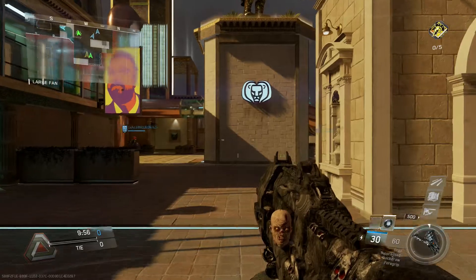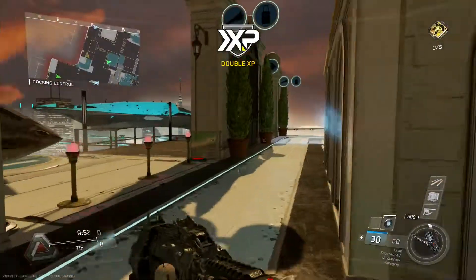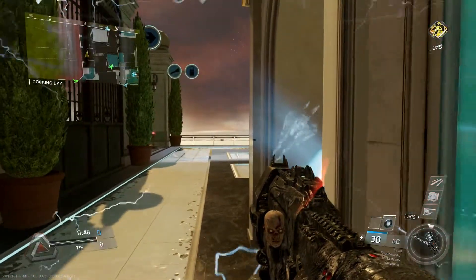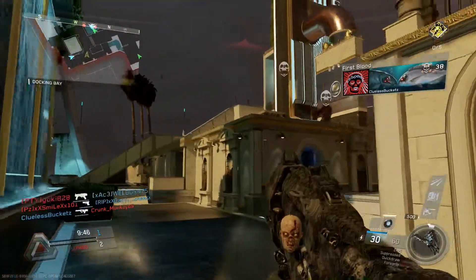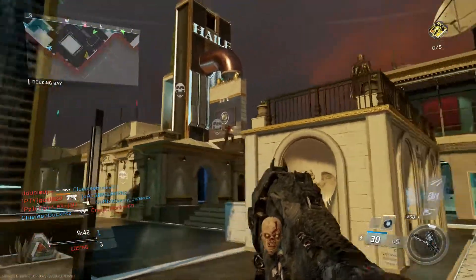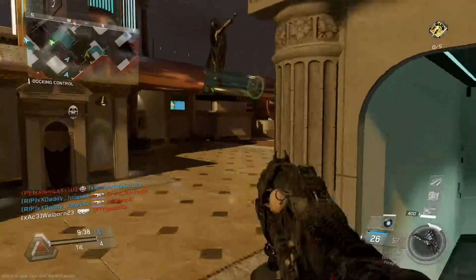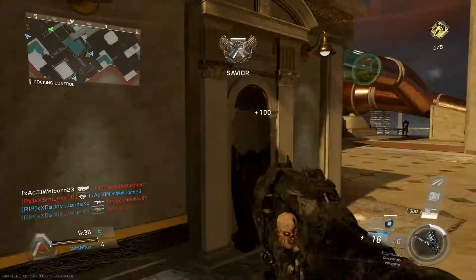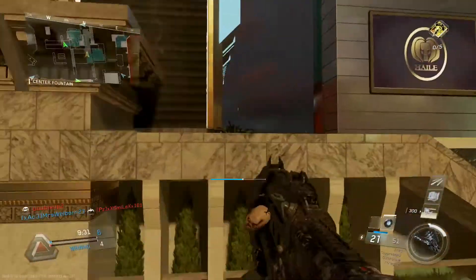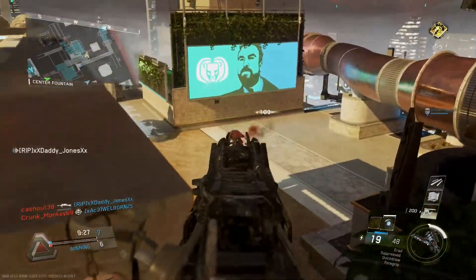Hello again, here we are on the Infinite Warfare side of things. This is the map Exess on Infinite Warfare. We're looking at it right now, and it looks totally different from Rust from Modern Warfare 2. It's got the same lane somewhat, but it is really different. I do pretty well in this gameplay. It plays somewhat similar, but it's just so much bigger.